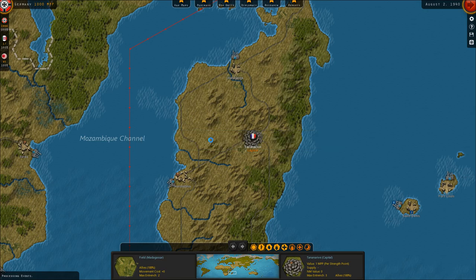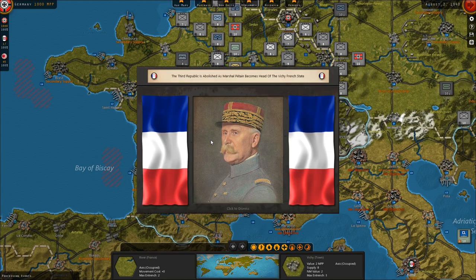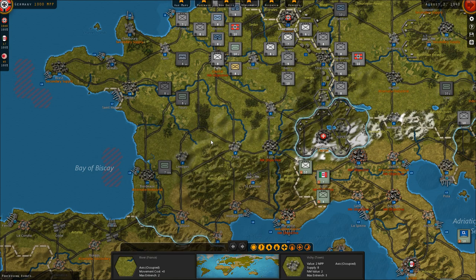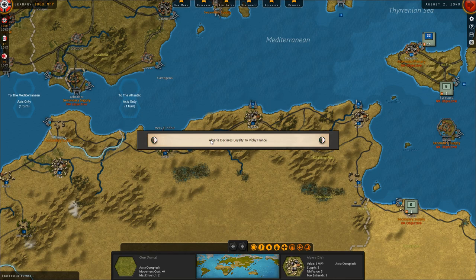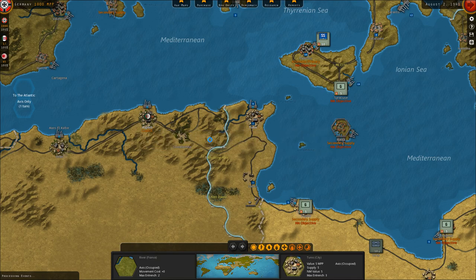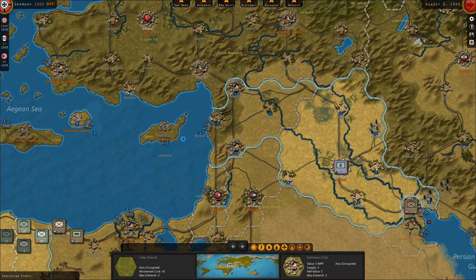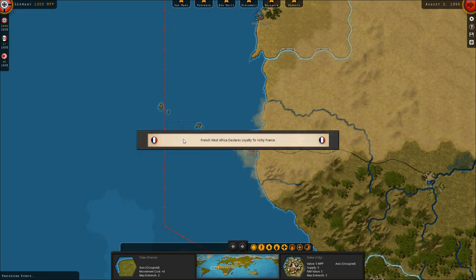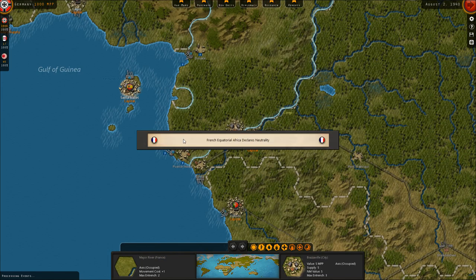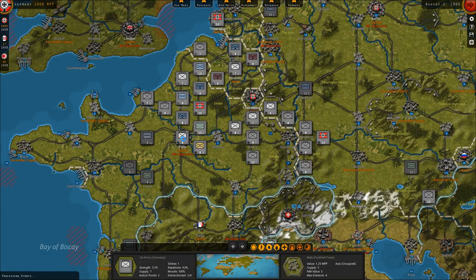Vichy authorities in Madagascar — it actually took a British invasion and battles with the Vichy forces to get Madagascar; they were worried it would be a Japanese submarine base. Third Republic abolished under Marshal Pétain. Tunisia and Morocco were sort of protectorates; Algeria and Syria declare loyalty to Vichy. West Africa goes neutral. Metropolitan France declares neutrality — at this moment I do believe much of those will go over to the Allies.